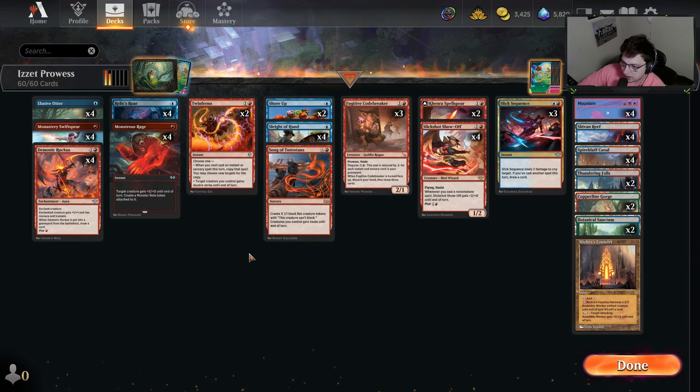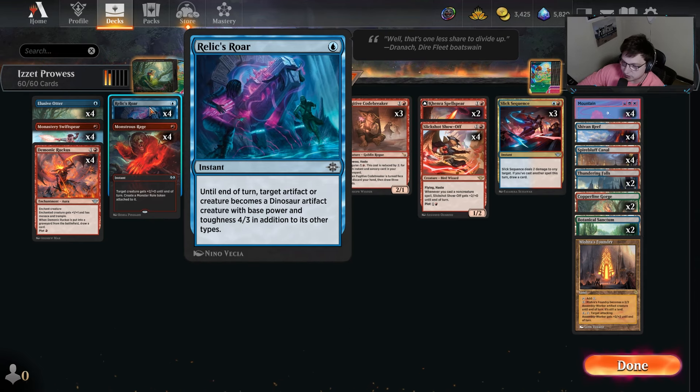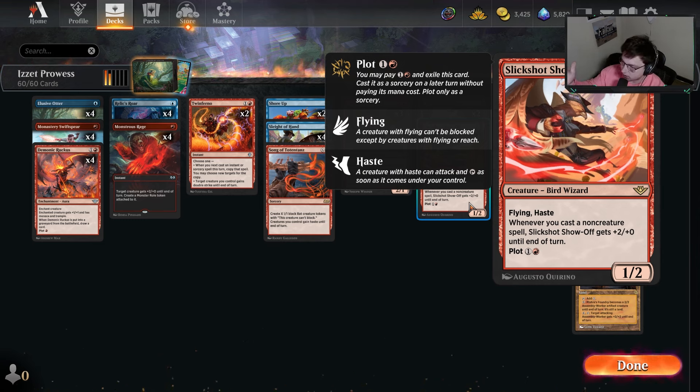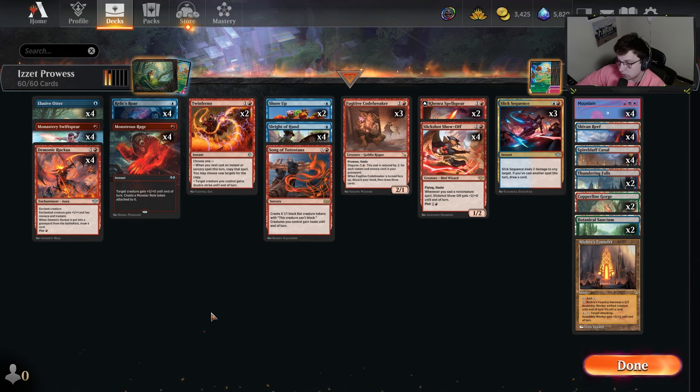We're also playing a card like Monstrous Rage and Relic's Roar, but this makes our creature's base power and toughness a three-three. You can kind of think of this as a plus-three, plus-three. What happens is Slick Shot already has one power, so it doesn't add four power — it turns it into four — and then Slick Shot puts plus two so it becomes six. It's basically another way to act like a Monstrous Rage.